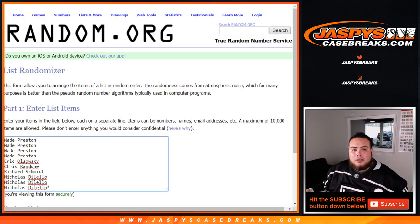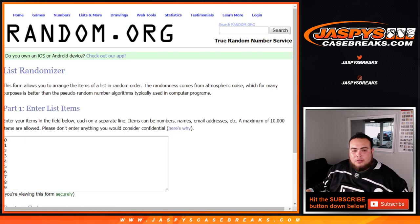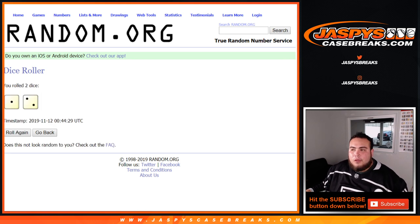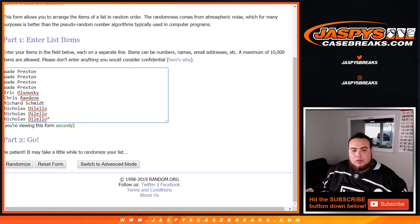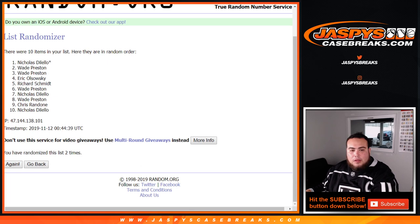There you go guys, dice roller. Names listed from Wade down to Nicholas D., with the last three last by Mojo — good luck, man — and zero through nine. Let's roll it — we got a one in the two, three times. One, two, and three.